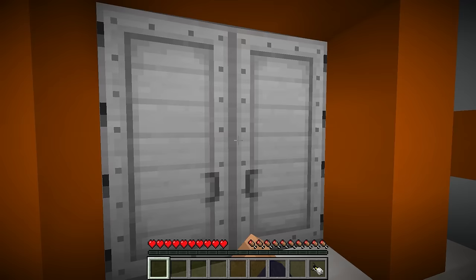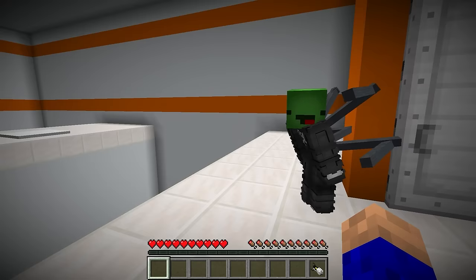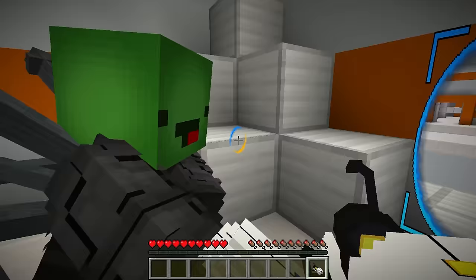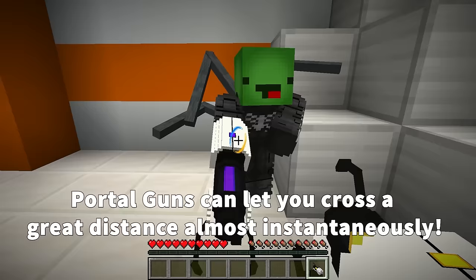You ready? Yep! Let's go! Follow me! There's a giant pit in our way! We can't jump across it, but by setting up a portal on this side and another all the way over there, we can make it to the other side! Incredible, huh? Now come on! What are you waiting for? I can see myself! This is so cool!